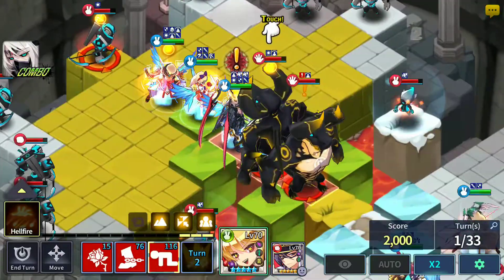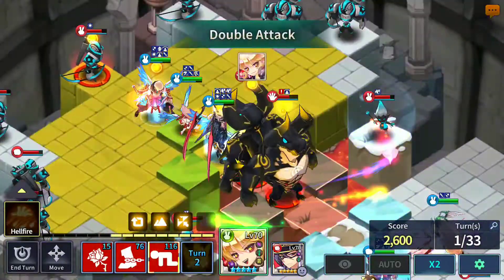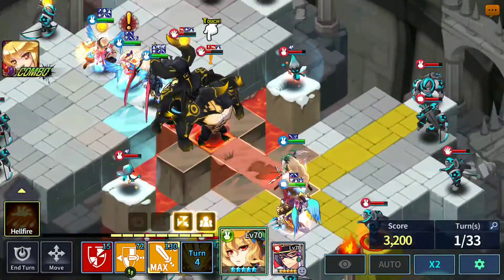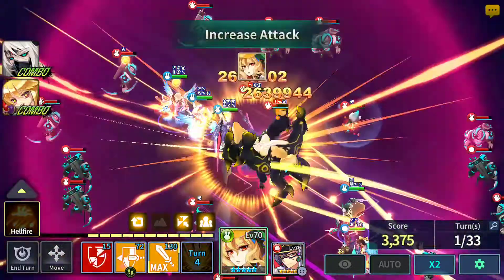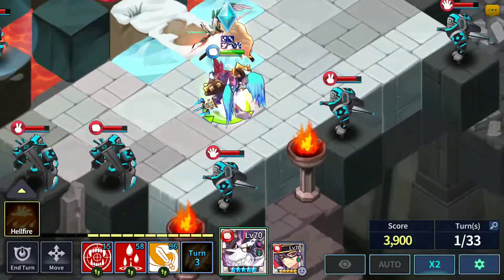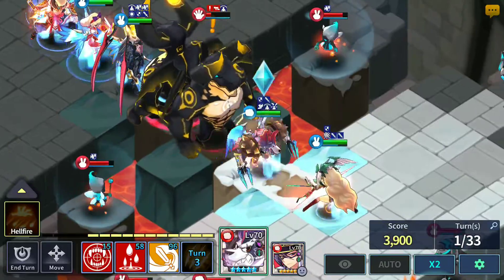Next, move Lena in and use her third skill — you should be able to get the double attack. Then move Parsifal here and use his third skill. Parsifal's third skill deals a little bit of HP percentage damage — very little actually.